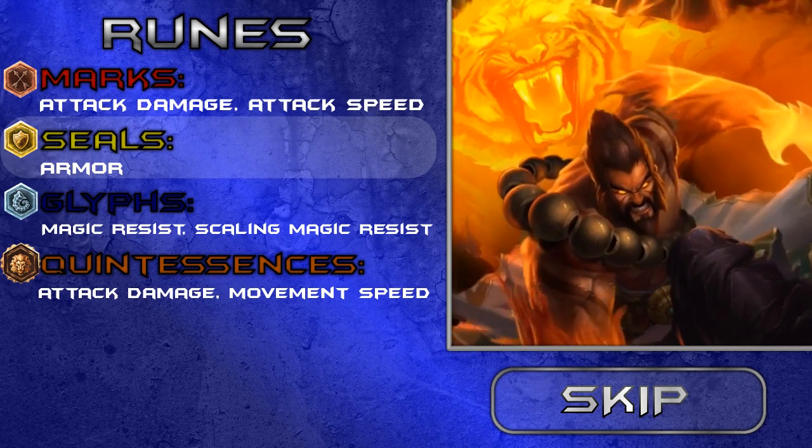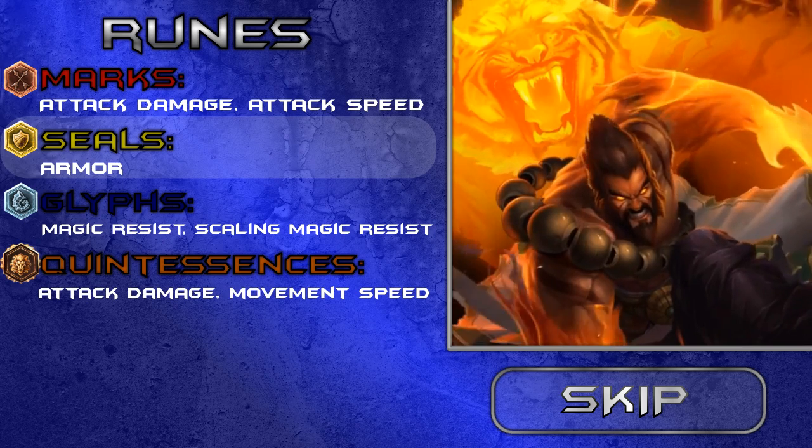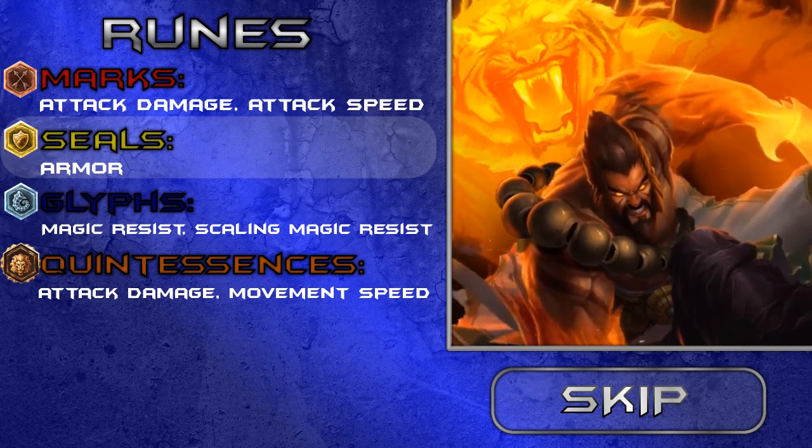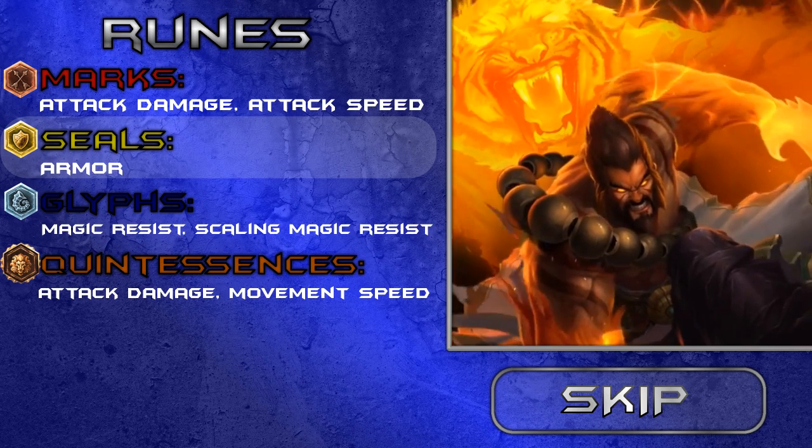For seals, I'm going armor. It helps in every lane whatever you're going against, because every champion has auto attacks and armor reduces damage from those.